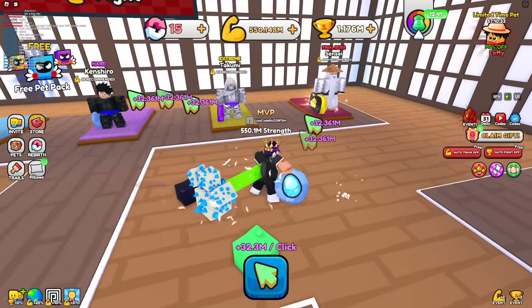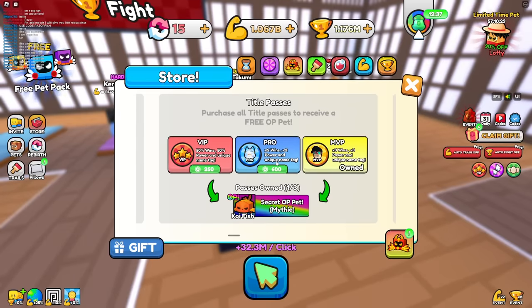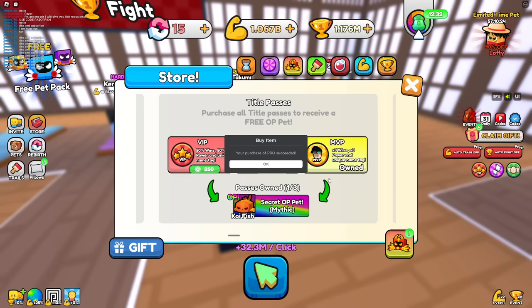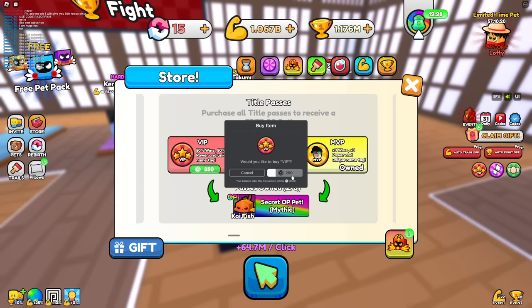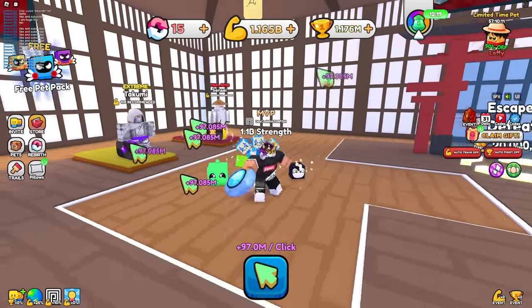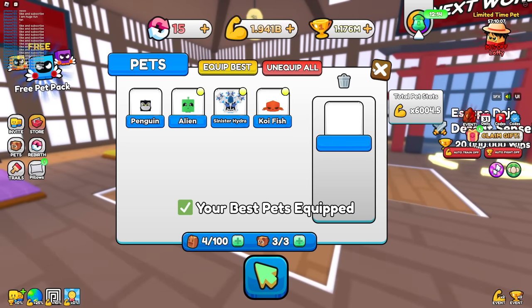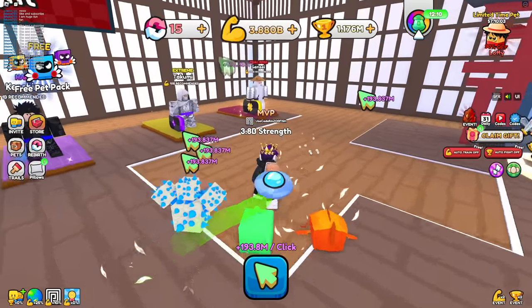Now we get 23.3 million every time with 3 million wins. After some rebirths, I'm at 32.3 million per click. I need 10 billion to defeat that guy, but I can buy even more game passes. Buying all three title game passes gives a ton of strength multiplier, a ton of wins multiplier, plus a super OP pet. Now I get 97 million every click.